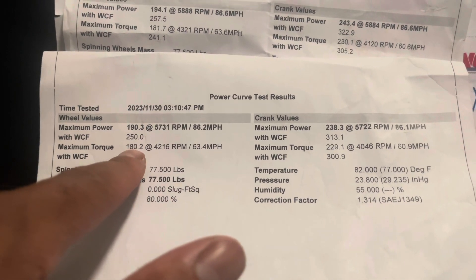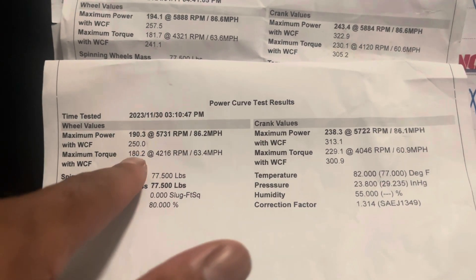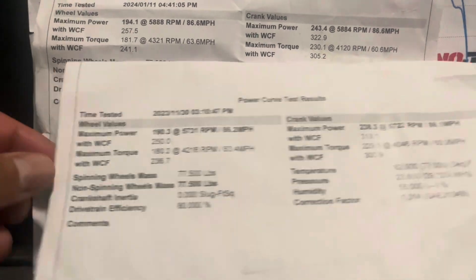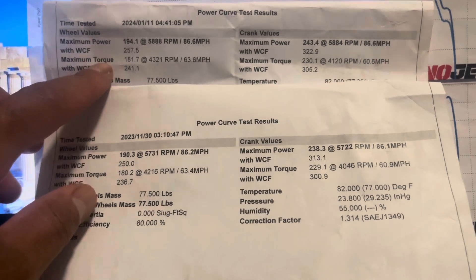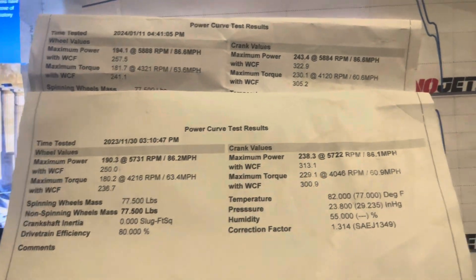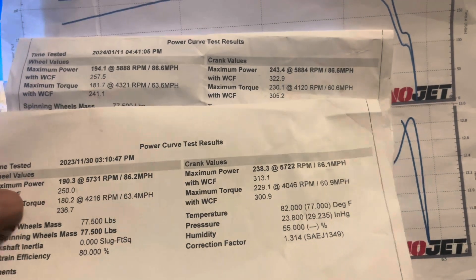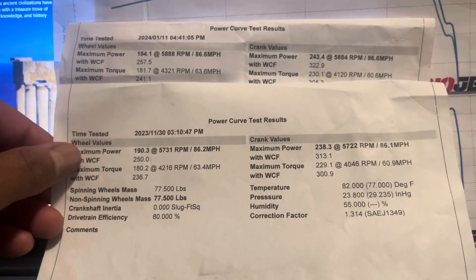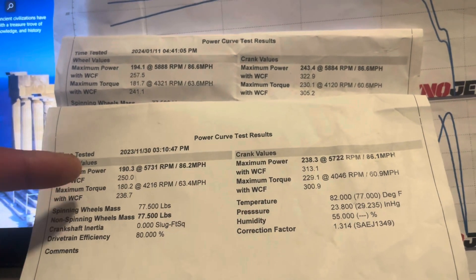On my new tune I'm hitting 187 to the wheel without corrections, and even with the lower correction factor my torque is higher than the 257.5 run. So there's something I'm doing right. We're going to go compare at Mofab and see how the torque and horsepower compare. Every time I've gone there the correction factor has been in the 1.2 range, but even with the Speedy Rue dyno in the 1.3 range, the numbers always come out pretty similar to Mofab. We're going to find out if the Mustang dyno actually reads low or high.